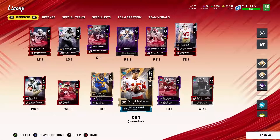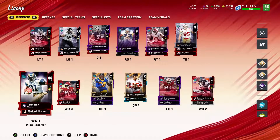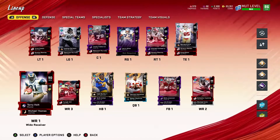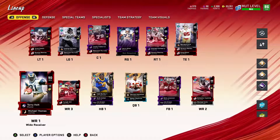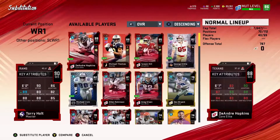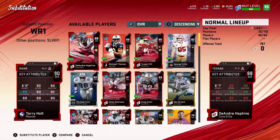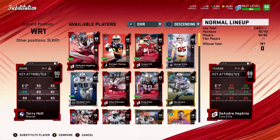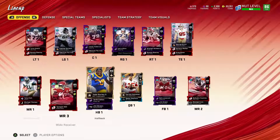The next player I want to introduce is Tyreek Hill. He's a level master — I think at level 48 you get the last token upgrade — and I was able to get him to a 90. He's got 90 speed, 89 catch in traffic, and 88 short route. He's one of the best cards in the game right now — actually fast, elusive, makes things happen, and has decent height.